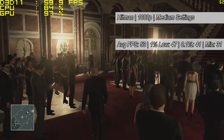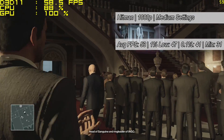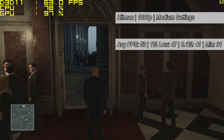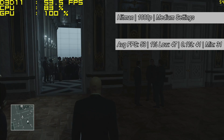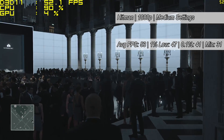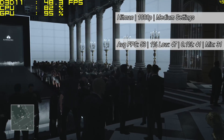Next up it's Hitman, a game that runs particularly well on AMD cards. Here at medium settings, it ran with 53 frames per second on average in the Paris level, dropping to just 31 on one occasion — although that didn't happen very often, and that was a minimum frame rate I only saw once or twice.